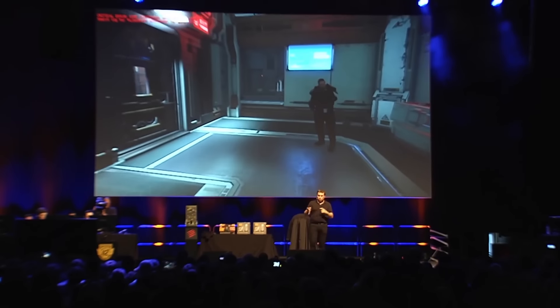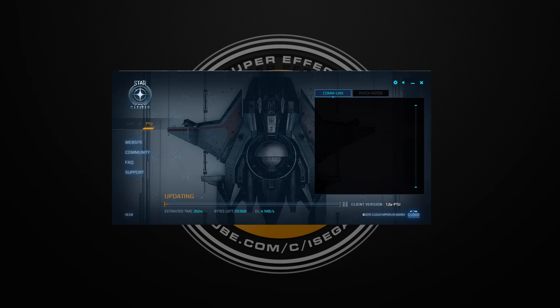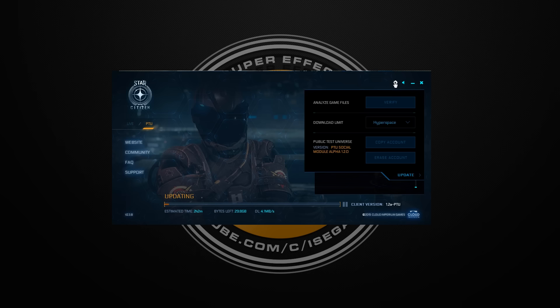The purpose of this video is just to bring up some awareness and tell people how to get to it. First, you fire up the launcher — make sure you have the latest version, which I think is version 2.3.8. Make sure you don't have the old one, especially if you haven't played Star Citizen in a while. Then you click on the little wrench icon at the top right, and you'll see the option to copy your live data over to the PTU server.